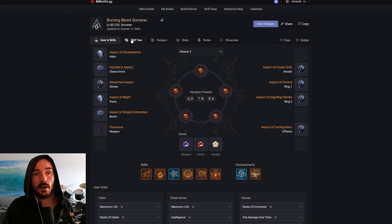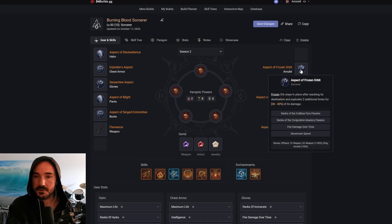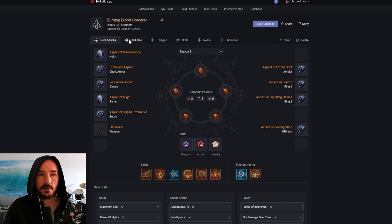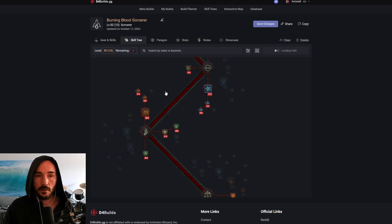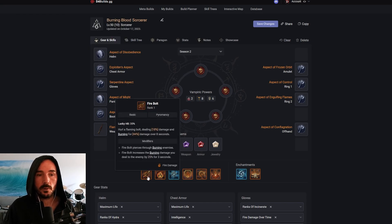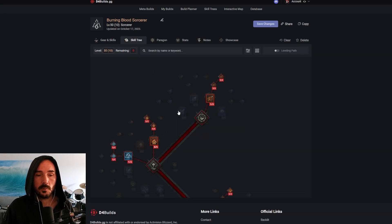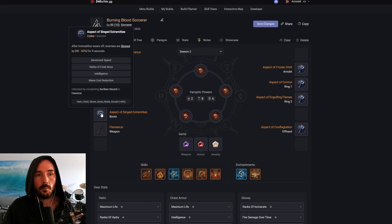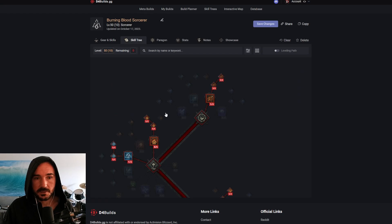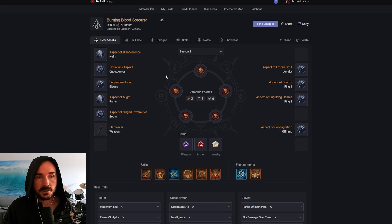Every time we have our two Hydras out, we are going to be getting 6% base increased damage from Conjuration Mastery, and we're really going to prioritize getting ranks of that on our necklace. If we get a plus 3 necklace, this is going to double — so getting your two Hydras out right off the bat gives you a 12% multiplier on all your damage. Aspect of Might on our pants because we're using Firebolt as a generator and for the additional burning damage from the upgrade. And then Aspect of Singe Extremities — anytime we get an immobilized proc from Crippling Flames from any of our pyromancy skills, once that immobilize wears off they're slowed for four seconds, giving us access to our Control glyph and all our CC-based bonuses for an extra four seconds.